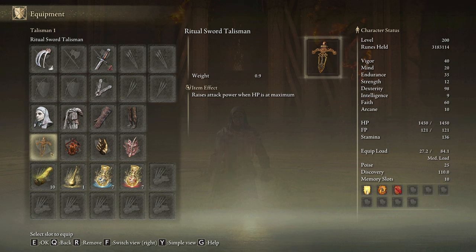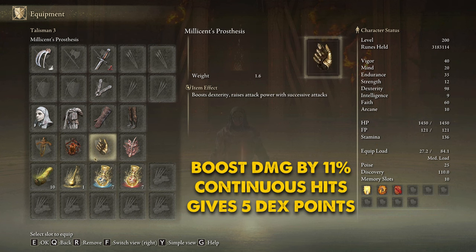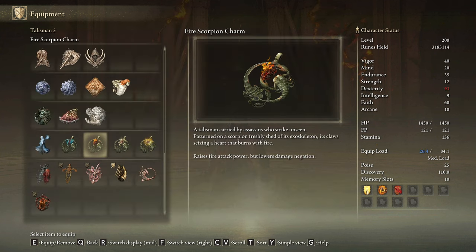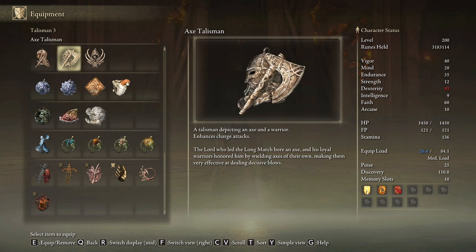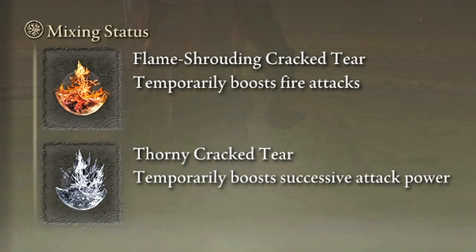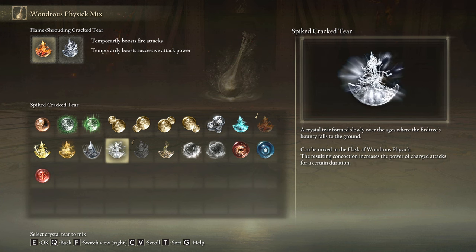This helmet will increase our damage every time a bleed proc occurs nearby. The best talismans to use in this build are the Ritual Sword Talisman, the Lord of Blood's Exultation, Millicent's Prosthesis, and the Rotten Winged Sword Insignia. However, the Fire Scorpion Charm and the Axe Talisman are very good alternatives. In our Flask of Wondrous Physick we are going to be using the Flame-Shrouding Cracked Tear and the Thorny Cracked Tear, but you can also use the Stonebarb Cracked Tear or the Spiked Cracked Tear depending on the situation.